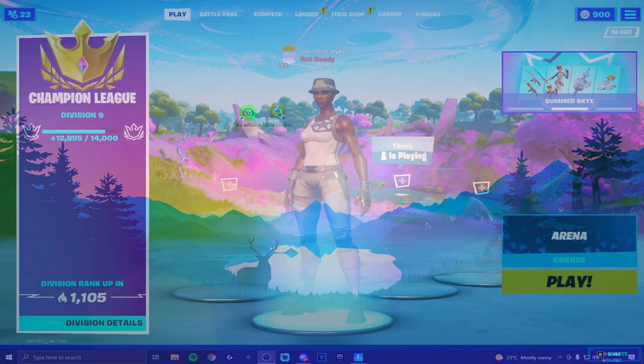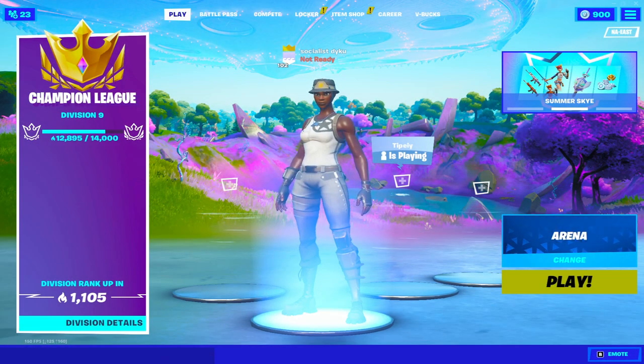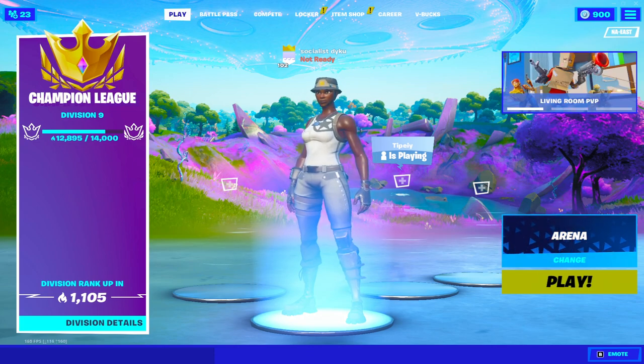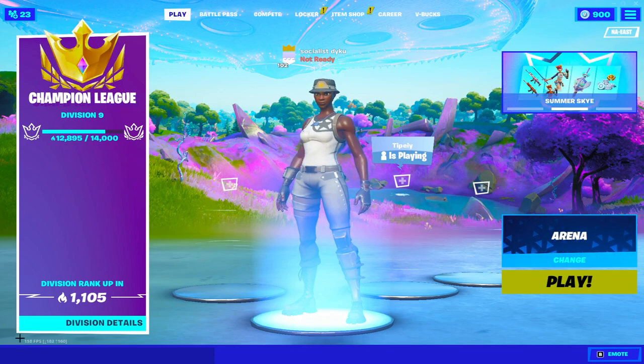Now that we're done with the PC tweak using the free app Clean Master, we're going to go into the Fortnite settings to show you guys the best settings you should use. There's a new Fortnite update and as you can see on the bottom left corner it's tanking my lobby FPS pretty badly because of the new animation they added.